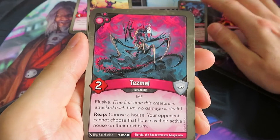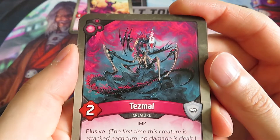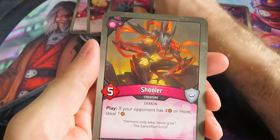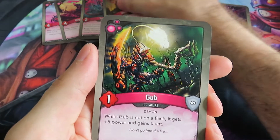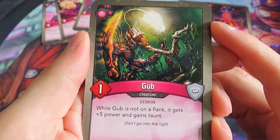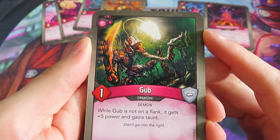Then we've got a Tesmal - an elusive creature with a reap ability: choose a house; your opponent cannot choose that house as their active house on their next turn. Look at this art - this is really beautiful. Tesmal is basically Restringuntus from the Call of the Archons set, but built into a reap ability. Then we've got Sküler - if your opponent has 4 or more amber, steal one. We've got a Gub - while Gub is not on a flank, it gets plus five power and gains taunt. Flavor text: 'Don't go into the light.' Wow, really nice art. Very powerful.